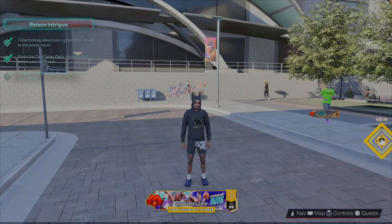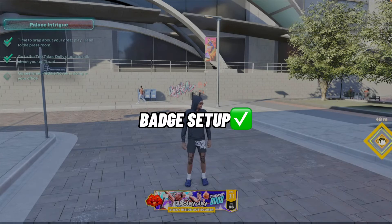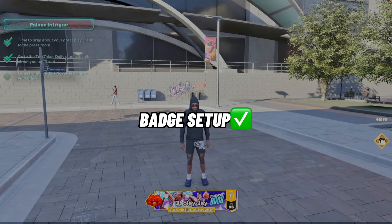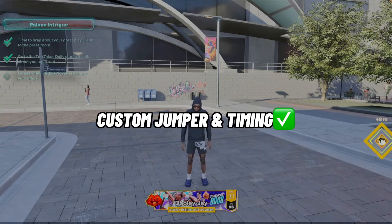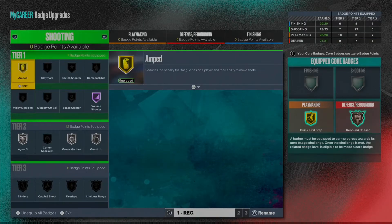The first thing I'm gonna show you guys is the badge setup, then the custom jumper, the settings, and pretty much everything else. For the shooting badges, I didn't want to go one by one because that'll take all day. As you can see, I have Volume Shooting on Hall of Fame, Amped on Gold, and pretty much everything else on Silver.